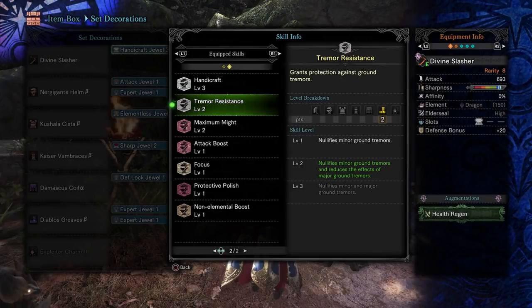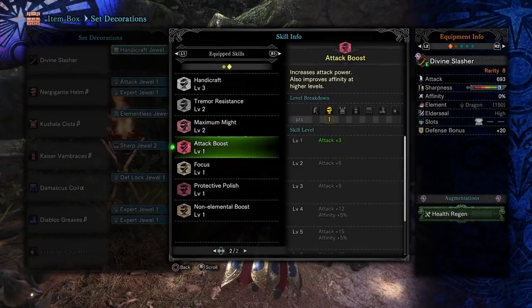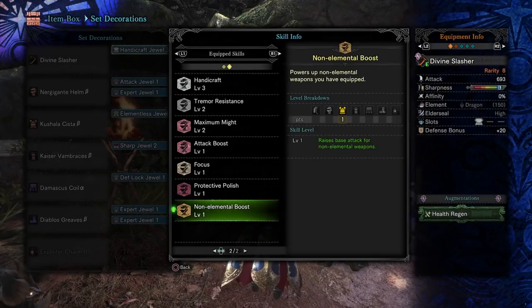Then we've got Tremor Resistance level 2, which nullifies minor ground tremors and reduces the effects of major ground tremors. I would turn this up to level 3 if I had the gem, because Devil Joe does do a lot of ground tremors which will make your life a nightmare. We've also got Attack level 2, Focus level 1 as a side effect of the belt we're using, Protective Polish, and then Non-Elemental Boost.